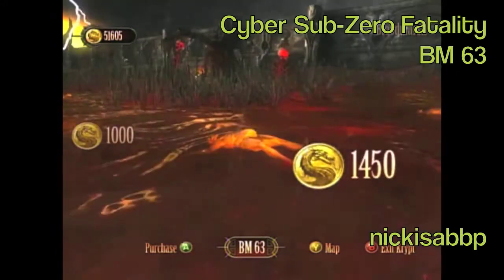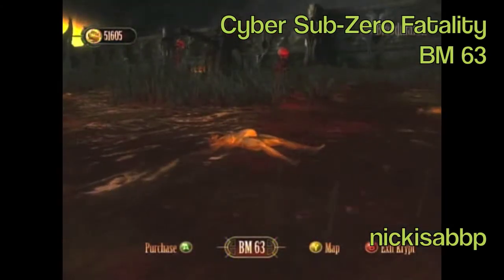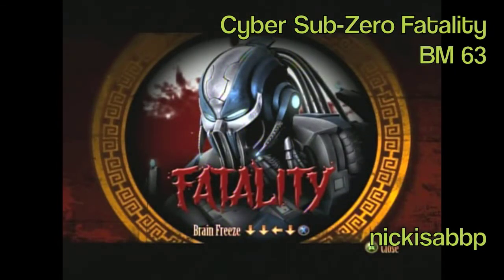This is Cyber Sub-Zero's second fatality. Cyber Sub-Zero does not have a second costume, so we just find his second fatality then move on to the next guy. The fatality is called Brain Freeze.